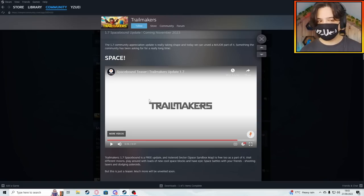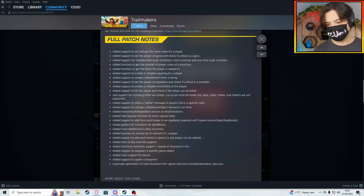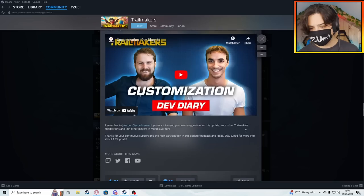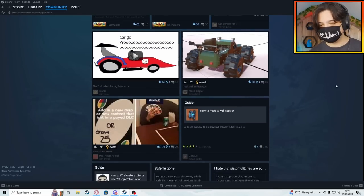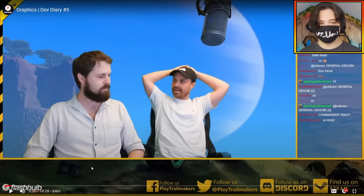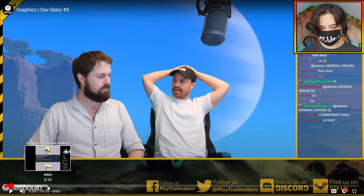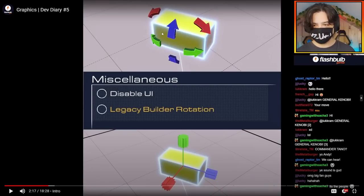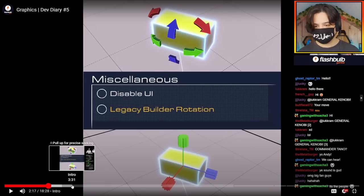That's not the only thing we're going to take a look at today, because there are these dev diaries. There are loads of patch notes here — if you want to pause the screen you can read through them, or you can go on Steam yourself. There are some new gameplay mechanics they're adding. On their official channel they talk about what they're adding to the game and showcase some things. So I'm just going to skip to the cool parts. Here is some kind of legacy builder rotation option, so you can select which one of these options you prefer.